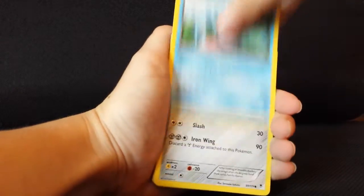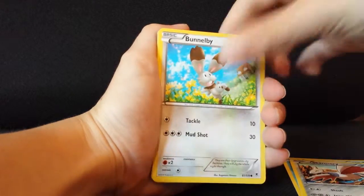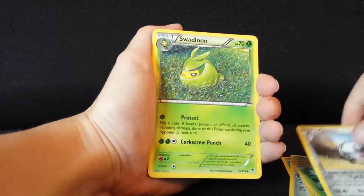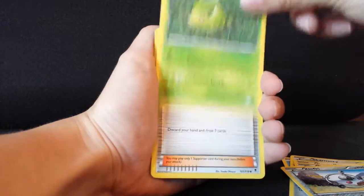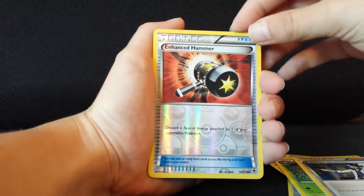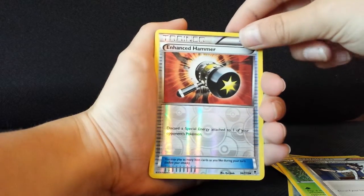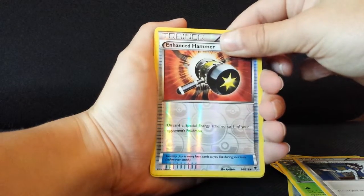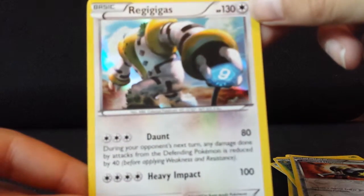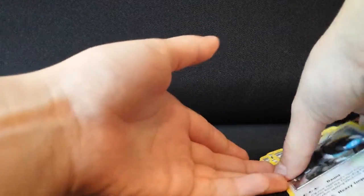Starting off with Alomomola, Skarmory, Bunnelby, Roggenrola, Karrablast, Clefairy — those are nice. Swadloon — I don't have that yet. Professor Sycamore. Enhanced Hammer — Reverse Holo, that is nice: discard a Special Energy attached to one of your opponent's Pokémon. That is very nice. And the rare in this pack is a Holo Regigigas! Wow, look at that! I am loving this pack. I don't even care if I get another EX or not — I'm just happy I got the Holo Regigigas.